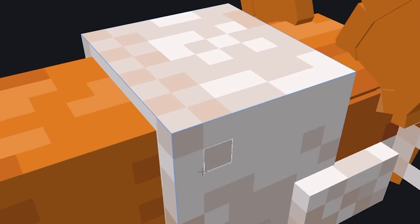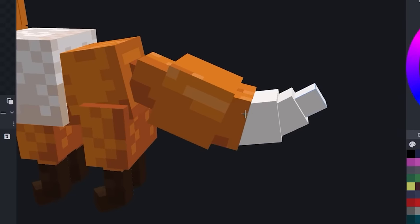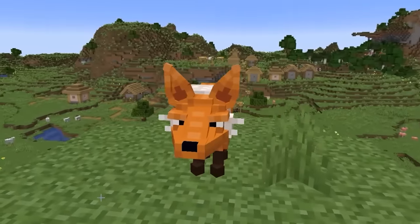Now for that coat — foxes have almost a mane of white fur, so I gave it one. And also some little paws just like this. For the tail, I made sure it was big and fluffy with a white gradient. And now that fox is complete.